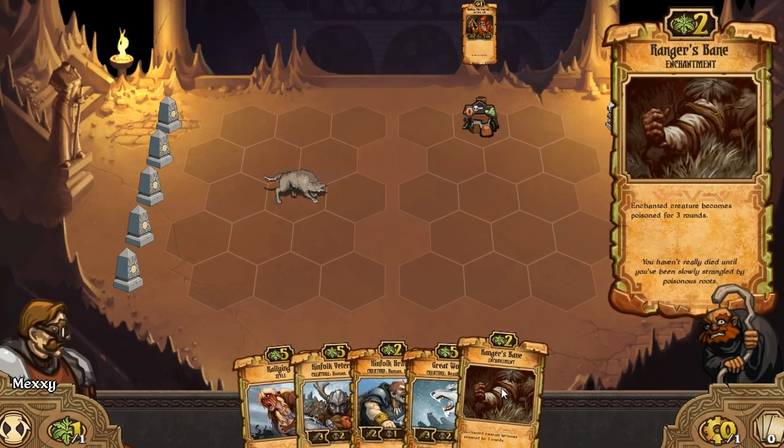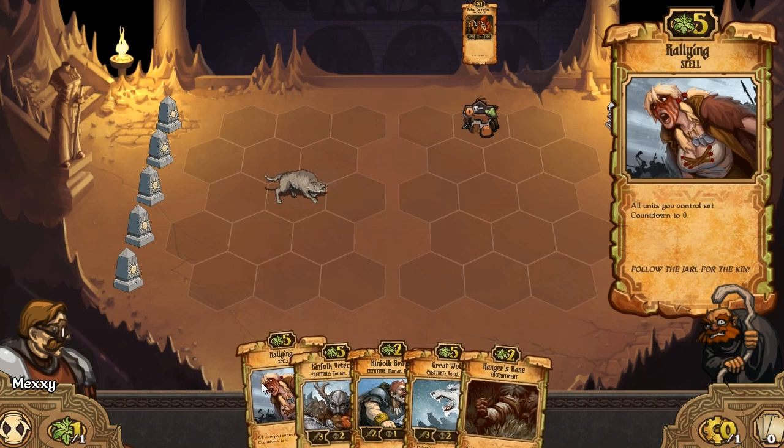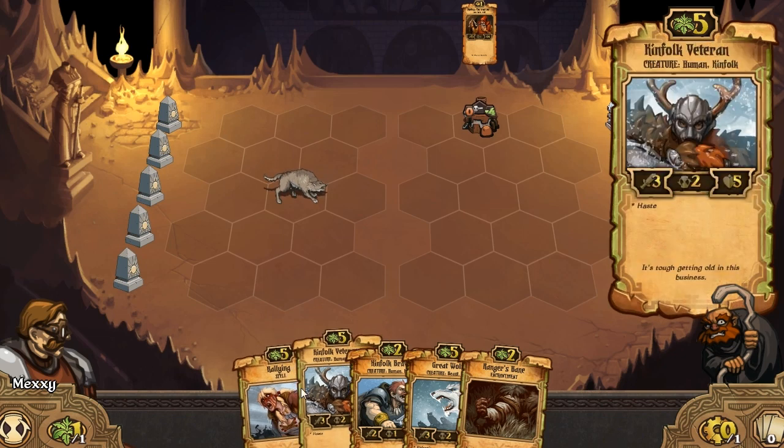We've got five new scrolls here. Let's have a look at them quickly. We've got Rallying, which is a spell - all units you control set to countdown to zero, so that's pretty good - it costs five to use though. Kinfolk Veteran - he is a three-five creature, three attack and five health, and two cooldown.